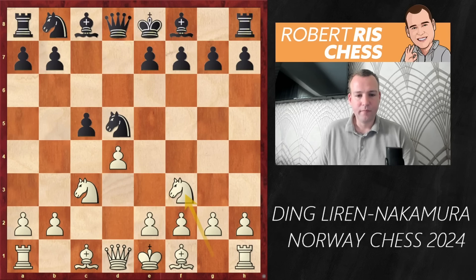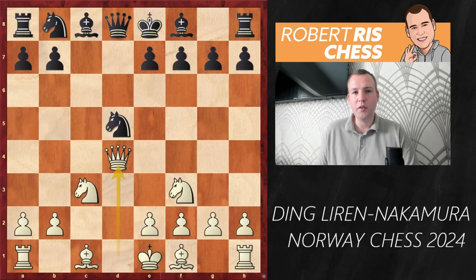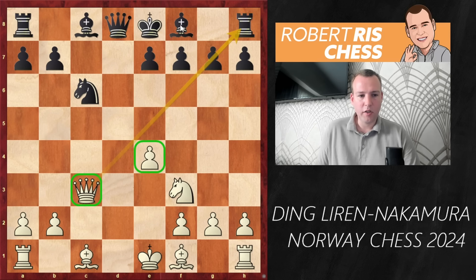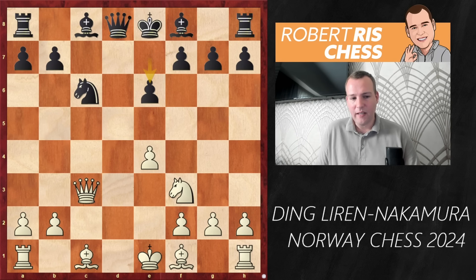After Nc3, taking with the queen is not an option so black does indeed take with the knight. Various options - you may consider a move like e4 instead. Ding goes for Nf3, pawn takes d4, queen takes d4. This is actually a position you can also reach via 1.Nf3 - it's something I've been analyzing some years ago. We are back in some sort of mainline theory: knight takes c3, queen takes c3, Nc6 - a symmetrical position with open files.